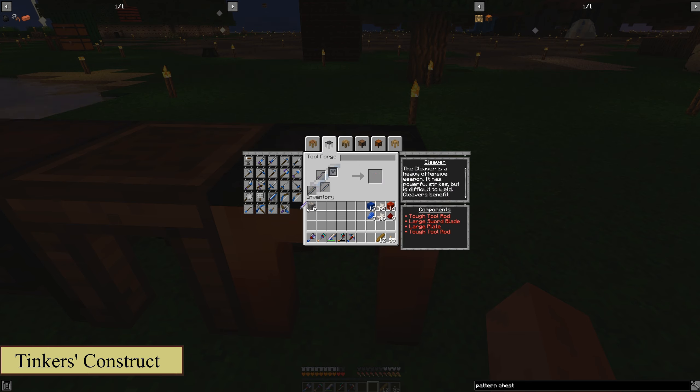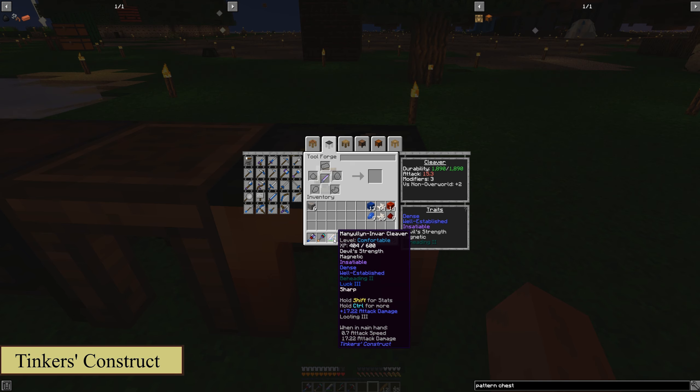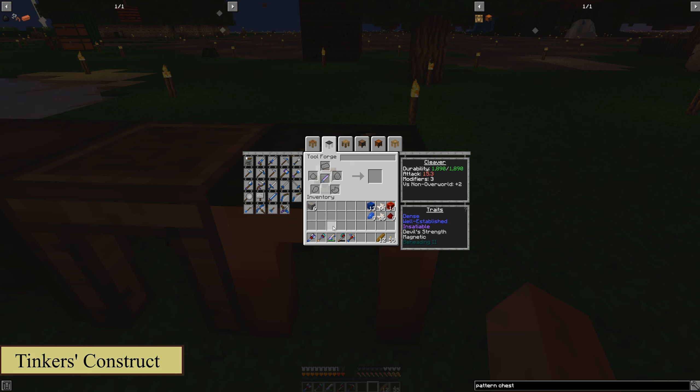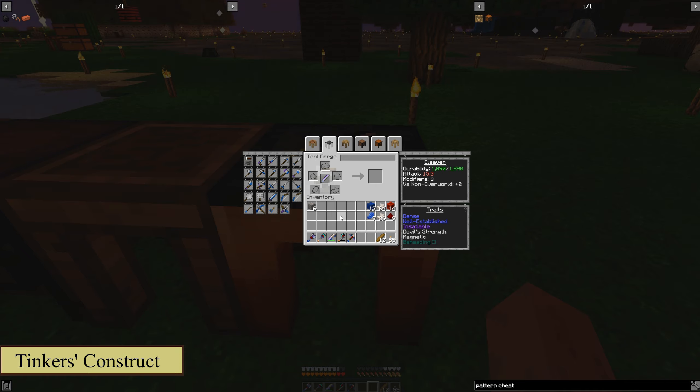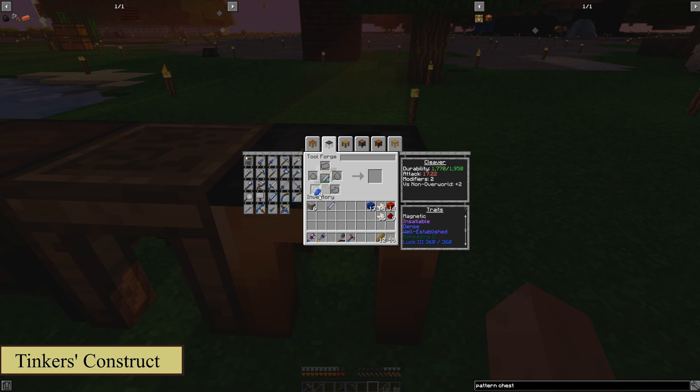Now let's go ahead and finish crafting this. There we go — I'm going to put that into our inventory. We'll back up to the anvil here, which is where we repair and modify. We'll place that in the center. It'll show you a manulin Invar cleaver — XP 0 out of 300, level is clumsy. You always want looting on a weapon, so if you toss this on here, you'll see 9 out of 60 luck — and with the main one on there, Luck 3, you're getting all the nice things and a lot of them. That's why we want that on there.